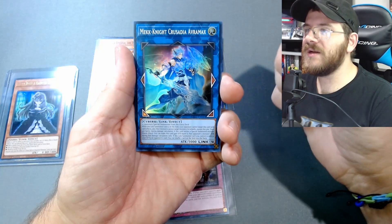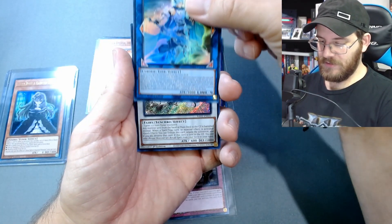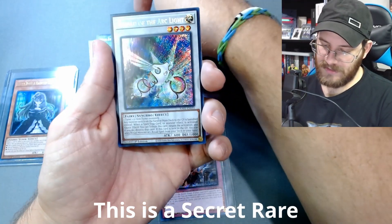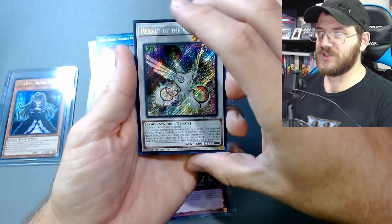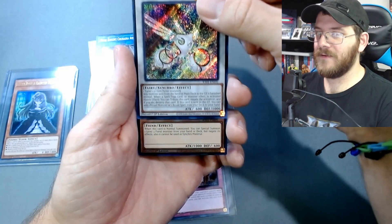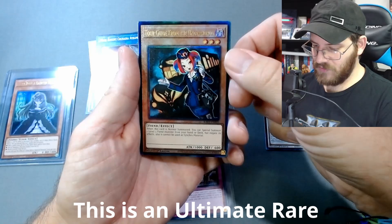Mech Knight — Crusadia Avramax, I believe I pulled that card before. Herald of the Arc Light. This one is like our Magician's Salvation whatever-this-rarity-is. On a Quarter Century Rare, we're gonna get one today.